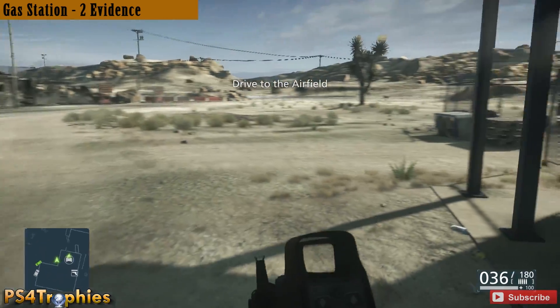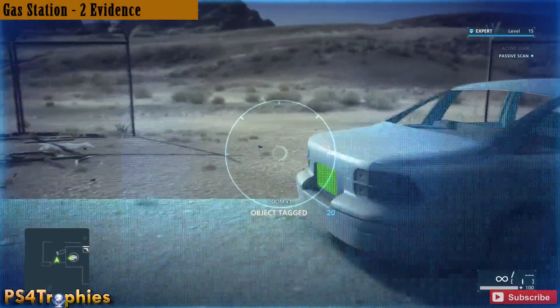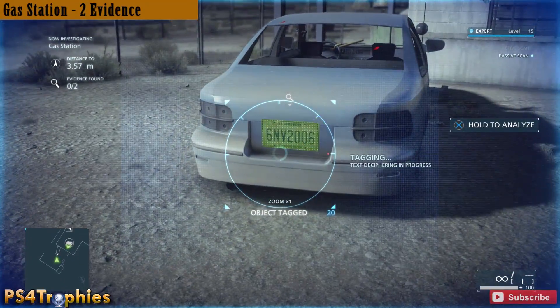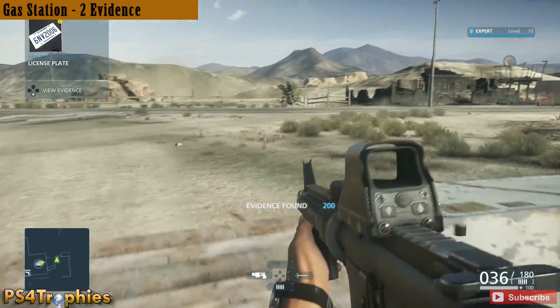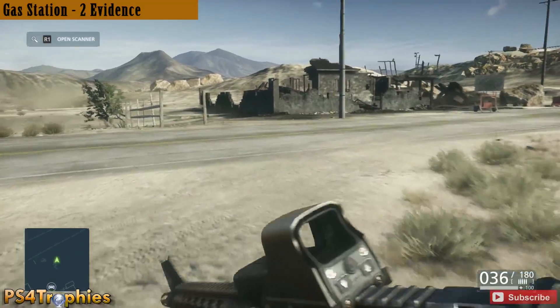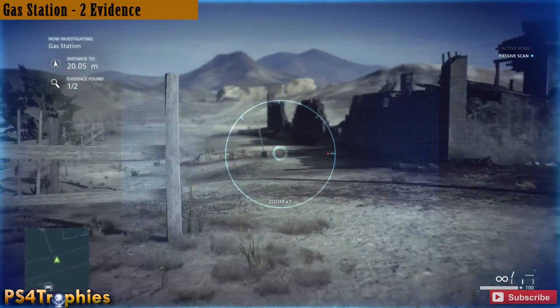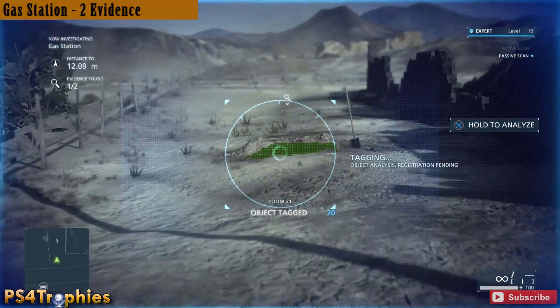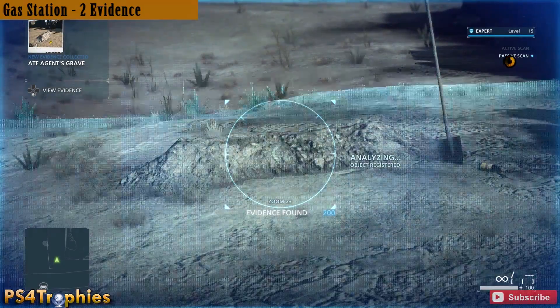We're going to move on to the gas station. After the assault on the gas station, assuming you survived, before driving to the airfield go around to the back — there's a car and if you scan the license plate you can analyze that, and that is one piece of evidence. There's going to be a second one across the street, just to the left of the burnt building — it's a grave site. You can see the shovel and you can scan and analyze that.